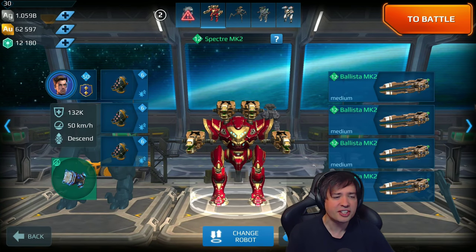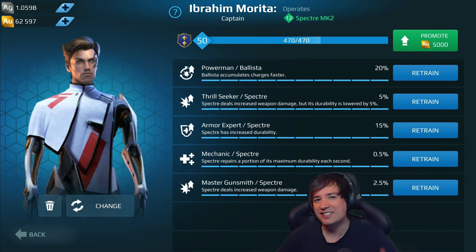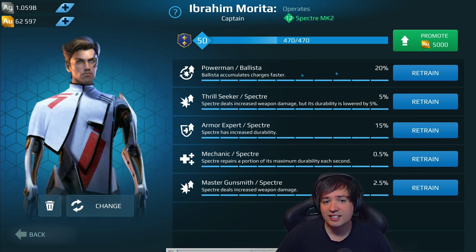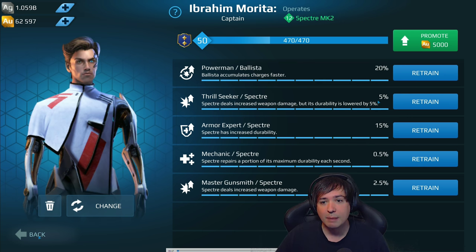What's up friends, this is Mani and welcome to the king of Yamantau - the Ballista Spectre with a new skill for the pilots: Ballista Power Man. It accumulates 20% more power, so it recharges 20% faster, which means it deals 20% more damage, with an increased 2.5% weapon damage.